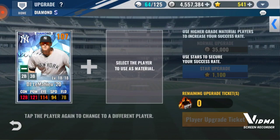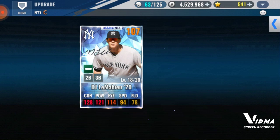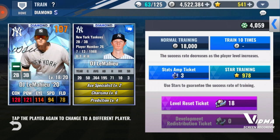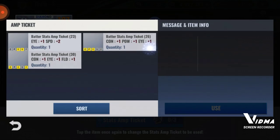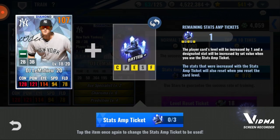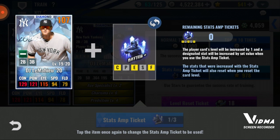Looks like this is gonna be a very bland video. I already have what I'm gonna use — I already thought it out. I'm gonna use the lowest I can, so I'm gonna use this contact power and eye, and I'm gonna use the contact eye and field. We'll start with this one, so that will get him to 130 power.